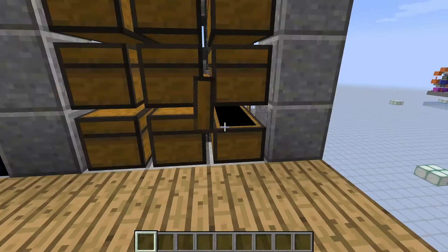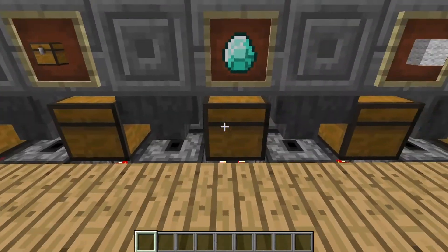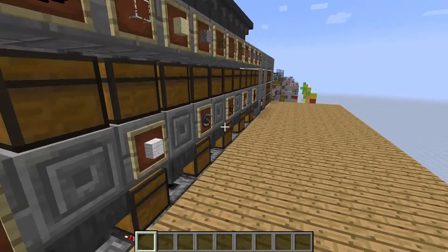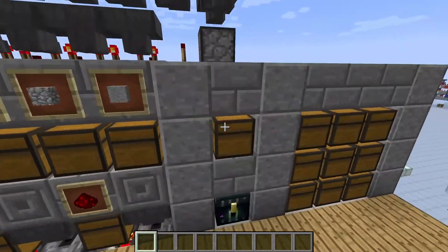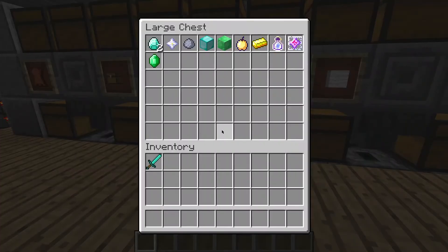You're possibly wondering — the emeralds are definitely valuable, so why aren't they in this chest? Well, because there aren't any emeralds in here yet. But if you want future emeralds to go into this chest as well, you can just take one emerald or two and put them in there. And from now on, every emerald will be sorted into this chest over here. And there it is.